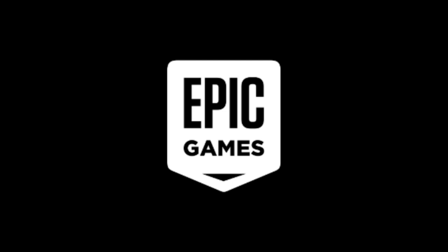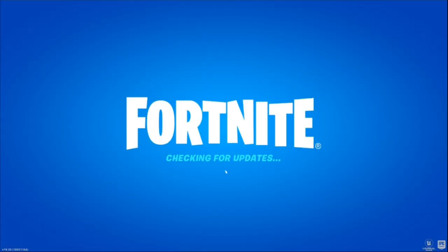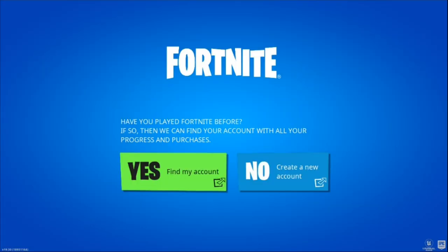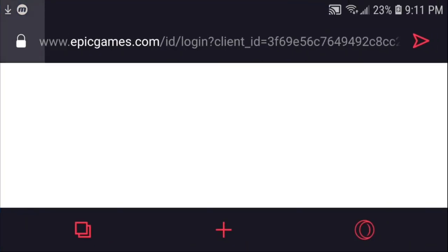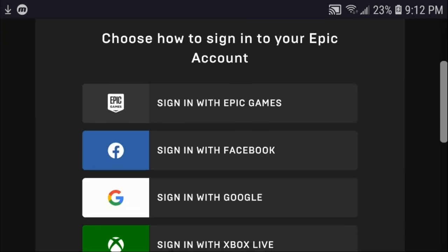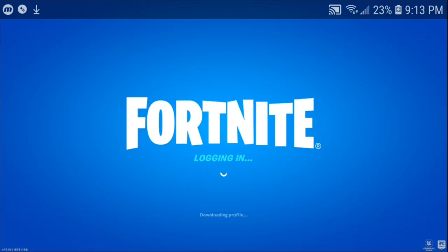This will take you to the Epic Games page and start logging you into the game. Once you get to this page, just click on the yes button and it's going to take you to the next page, which will ask you to log into your Fortnite account. Sign in with any Epic Games account that you want. Nothing's going to happen if you use your main Epic Games account, but it's your choice — you can use whatever account you want.